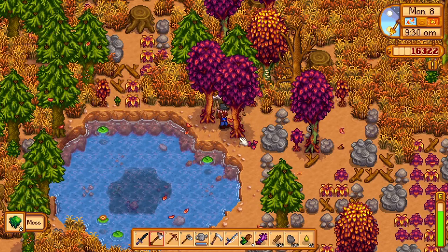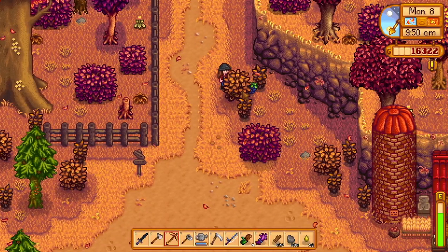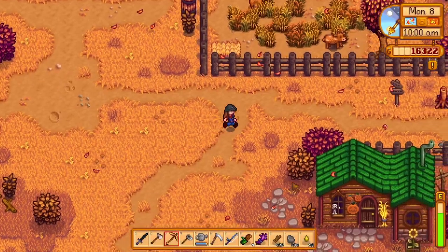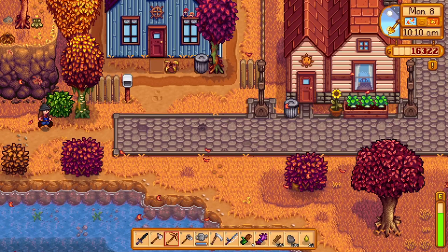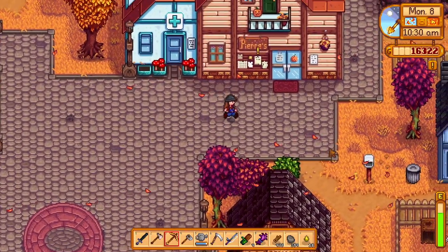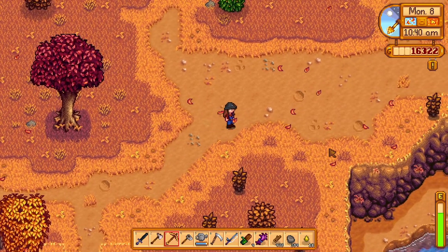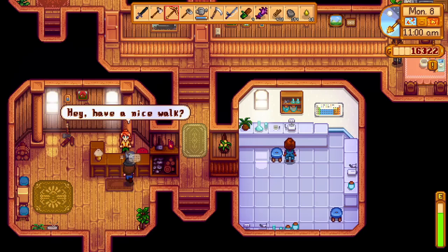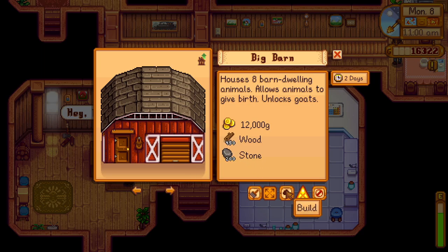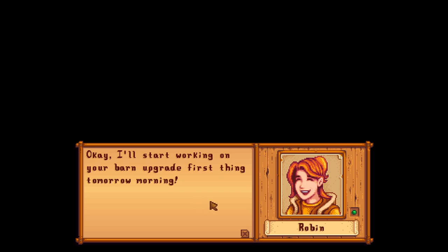Sprint down to Marnie, try and give her the amaranth. Apparently I went up a level in something. Please be there - oh my god Marnie! I don't understand why she is so difficult to find. Let's sprint up to Robin's - if we can upgrade the barn right away, because if we can't, we still gotta go get the basket for Linus. Robin, construct farm buildings - big barn! I'm so glad I got that wood, I was right. Let's do it!